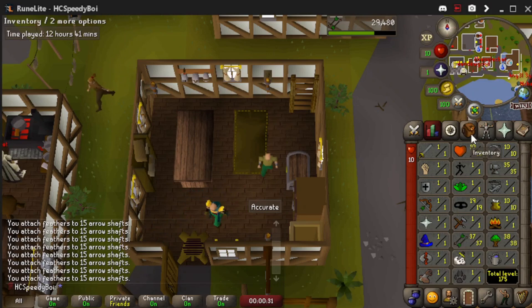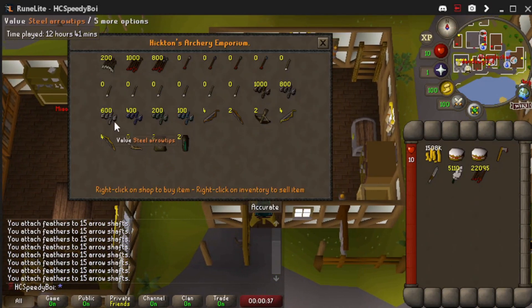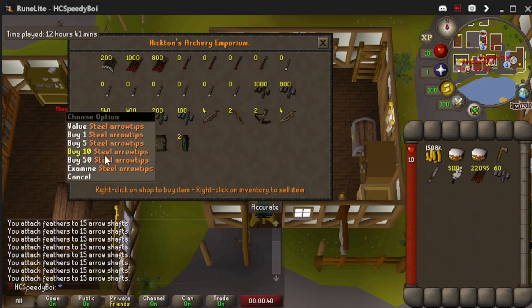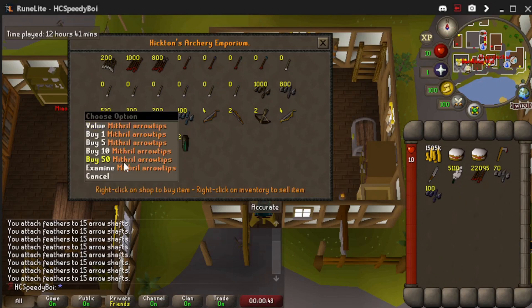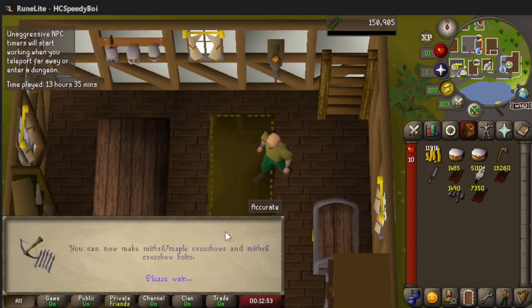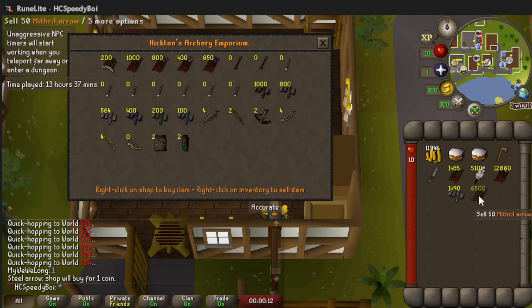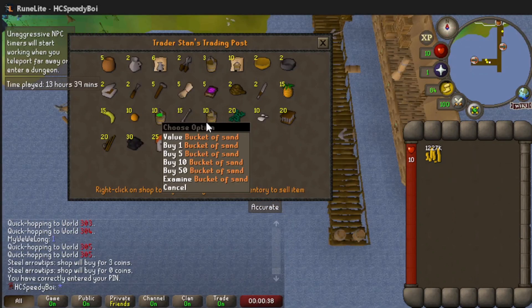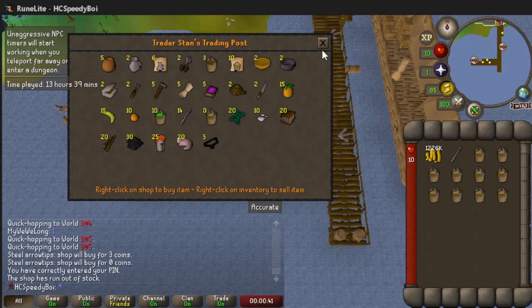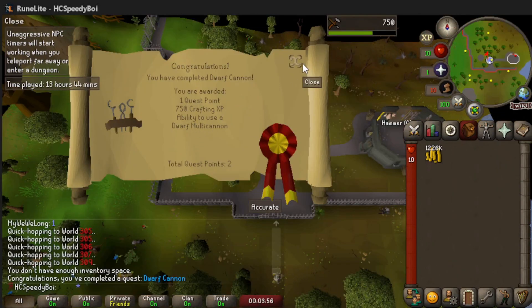We come to this guy and buy a bunch of steel and mithril arrow tips. Hopefully all of these arrows will get us to 54 Fletching or at least pretty close. And there's 54 Fletching — the level for the mithril crossbow. We barely had any supplies left — basically drew it up perfect. We're going to sell all these to recoup a little bit of cash. While we're here, we also need to buy soda ash and sand so we can get to level 10 Crafting to fletch the crossbow string.